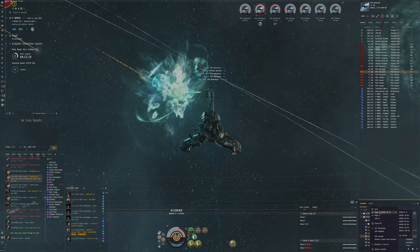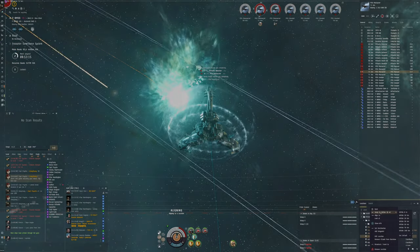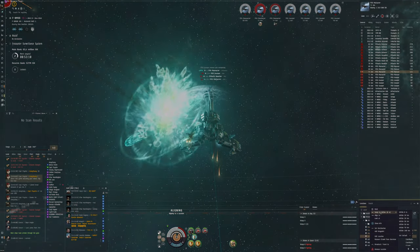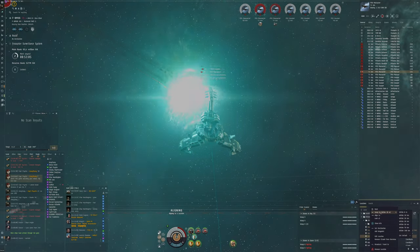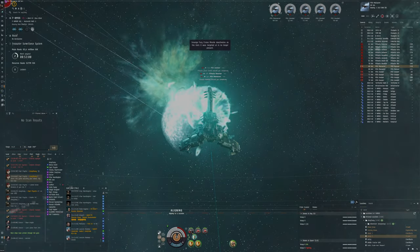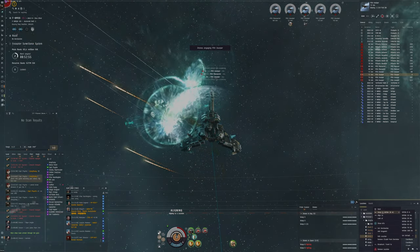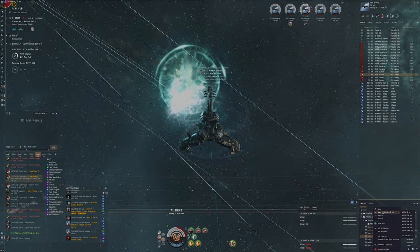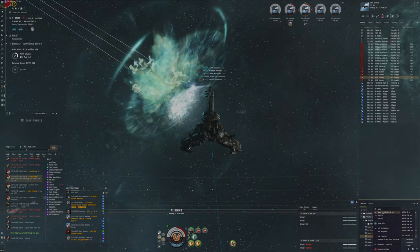To me this feels a lot better than Golem ratting in a way. Even though we're not doing as much DPS as a Golem would, we're able to be quite significantly safer by aligning at all times. At the same time we're also able to do this in a staging system so we can be closer to everything. The great thing is we're using the bounty risk modifier, so we're probably getting similar ticks to what a Golem would get, but we're not using as big an equipped ship.